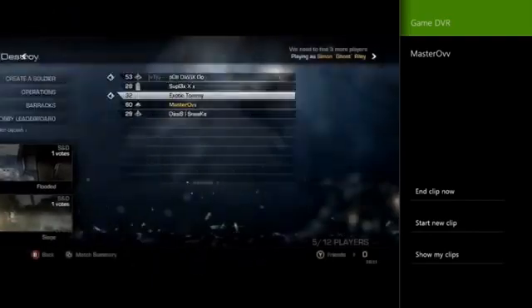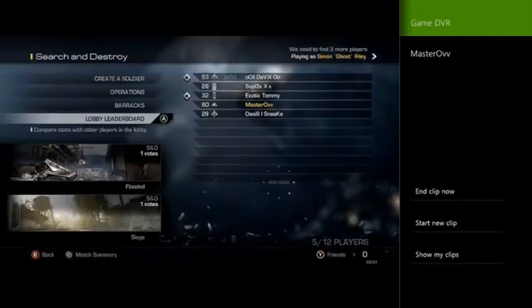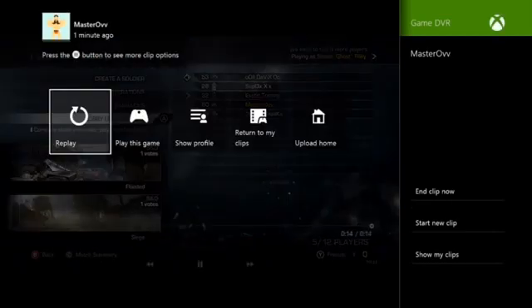Fiddling around in the menus — you can now edit it and stuff like that. This allows you to record up to five minutes, which is significantly longer than just the Xbox 'record that' command. You can't upload any longer than five minutes at the moment, which is a shame, but you could do two recordings straight after each other if you wanted to record for longer.